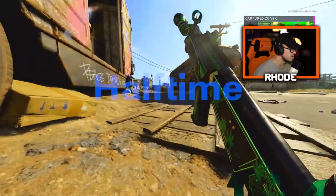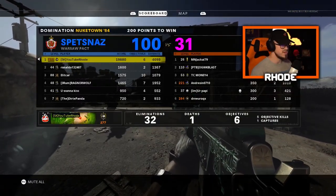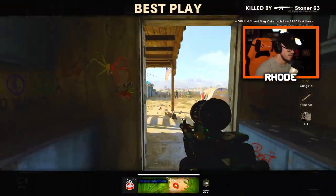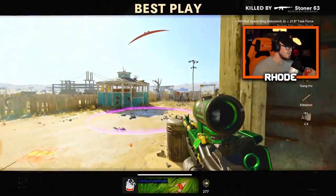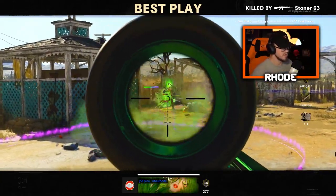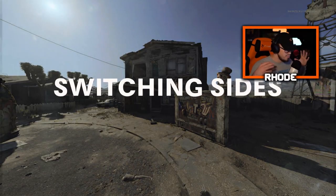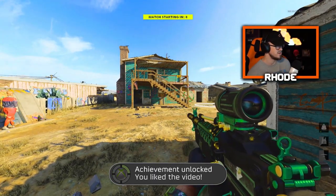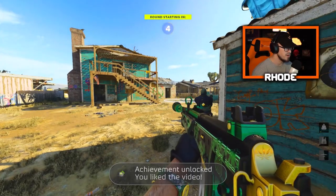There we go — not a bad first half, man. Only 32 kills but a 32 KD, so we'll take it I guess. See if we can pop off in this next round. The Stoner melts — it's unreal, crazy how fast this thing kills. The tracer fire is very vibrant — you can really see them, man. I love these tracers, they look really really good.